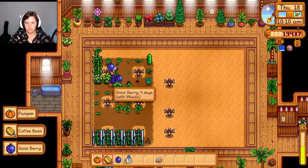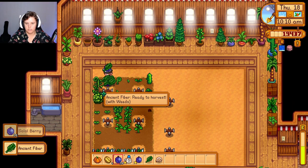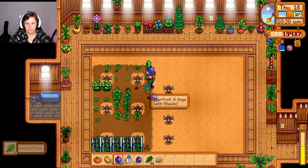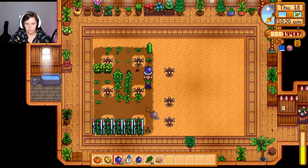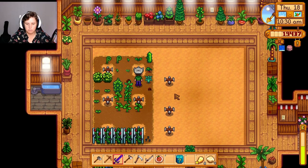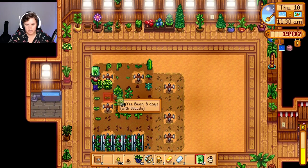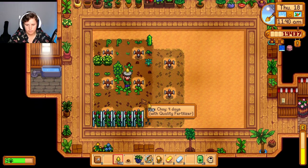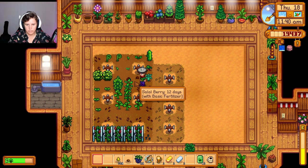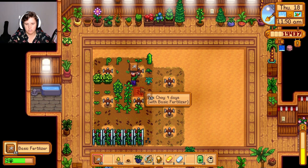When I harvest the coffee it's fine, but the sour berries are not - neither are the ancient ferns. I just don't understand why it's so wild. Is it because it's 'with weeds'? What is the 'with weeds' part? Oh, it must just be the ground. Because if you don't put anything down it just says 'with weeds', but when I put down basic fertilizer it takes the 'with weeds' away and puts basic fertilizer instead.